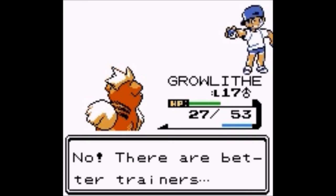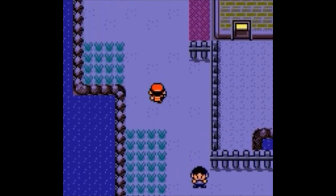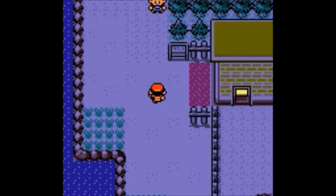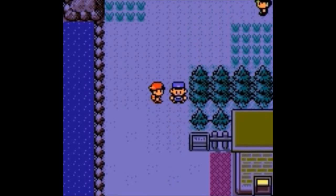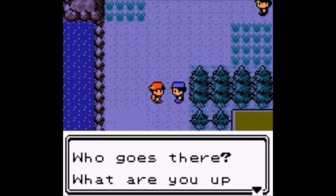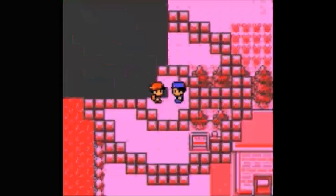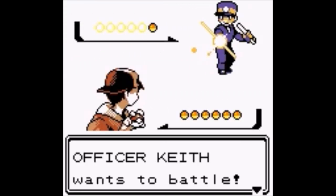The text says it was very effective. 'No, there are better trainers.' Yeah, hate to say that my friend, but there are. And there's a guard here that we can battle with — 'Who goes there? What are you up to?' Officer Keith wants to battle.